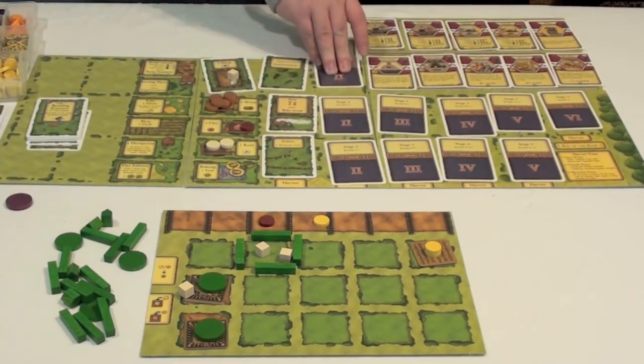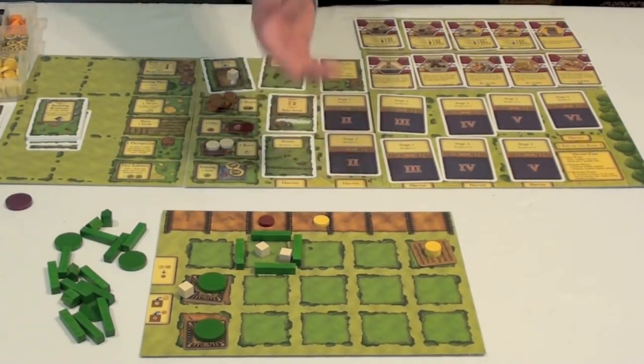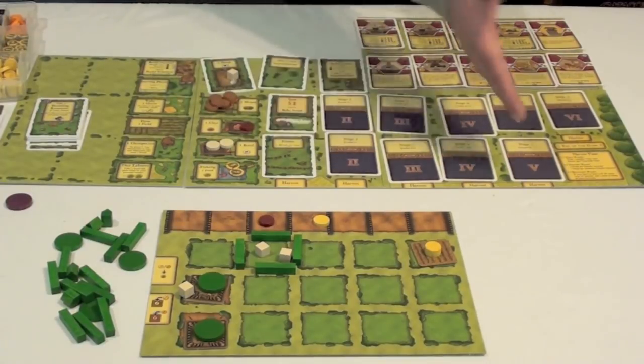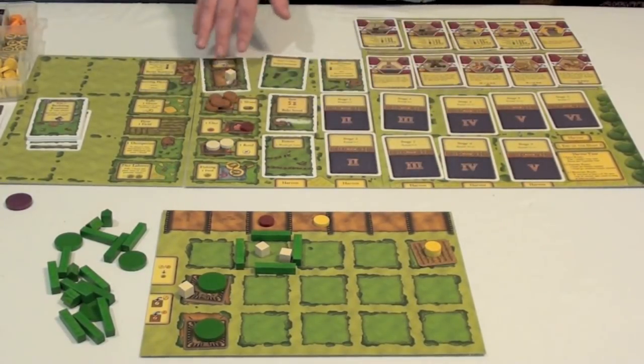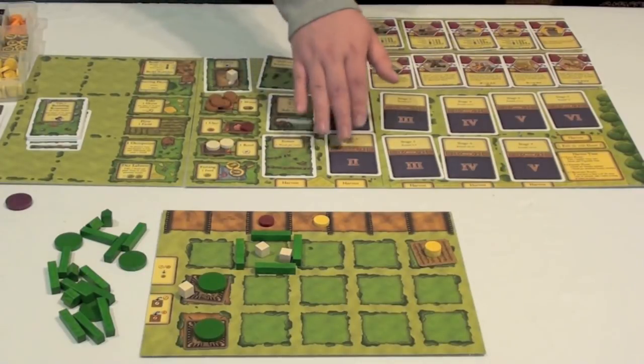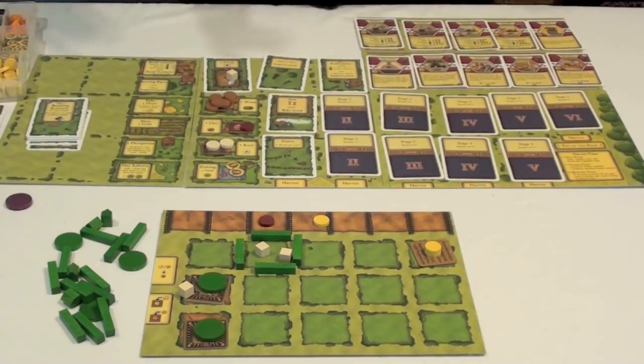This is going to continue with players taking actions, flipping new cards, and then at the end of each phase, harvesting until the end of the game. You'll see that these harvest phases accelerate — at first it's four rounds until a harvest, then it's three, then two, then two, then two, then one. So more and more frequently you're going to have to feed your workers while trying to build up your farm in order to earn points.